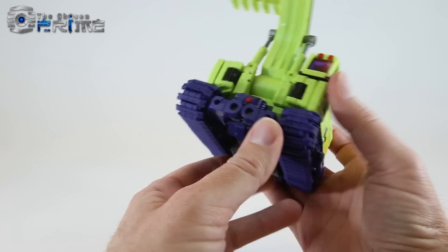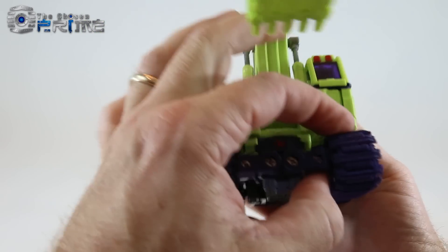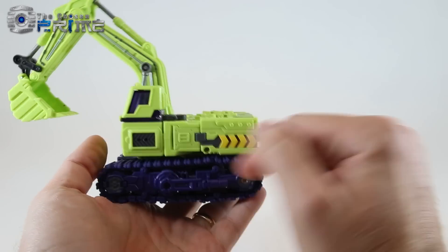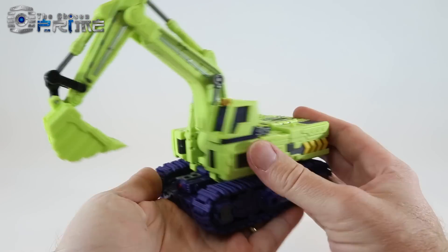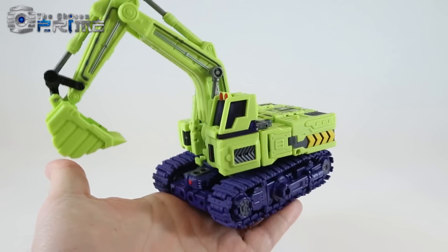One quick note: when you have him in vehicle mode and have clearance issues, just make sure that the ball joints at the front are pushed down so you have them lifted up. But overall, I think Toy World's done a really nice job here with their version of Scavenger in its power shovel mode.